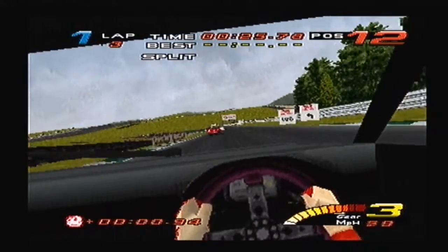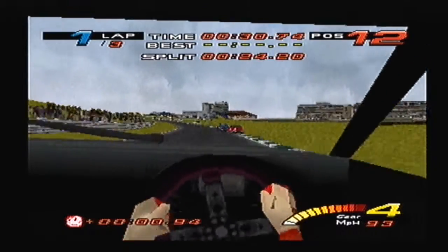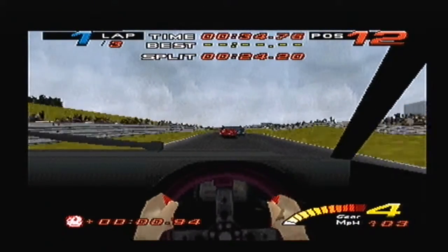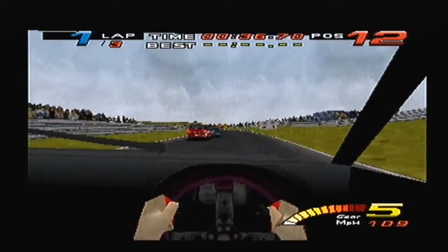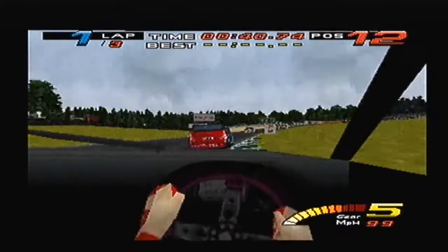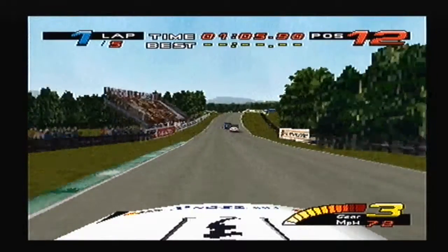And as we just avoid that Nissan, here's the in-cockpit view. The interiors on the cars all look the same. Some cars are left-hand drive, some are right-hand drive - that's the only variation you get. But as you can see, the driver's hand goes off the steering wheel to change gear. Quite a lot of detail, though they do look a bit strange.